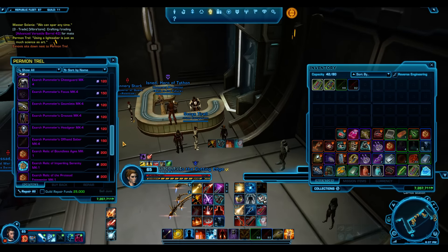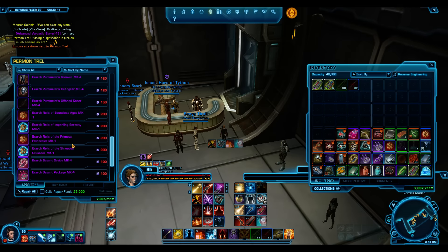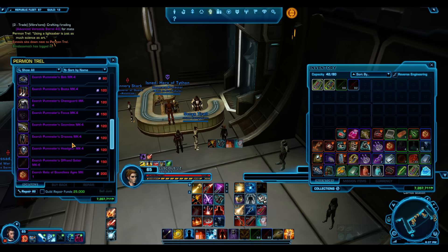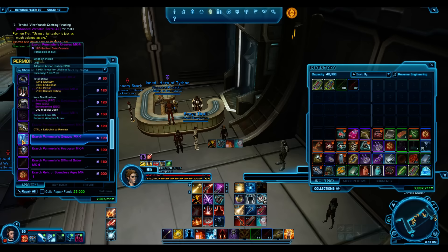This is the 220 stuff - not best in slot. Some people say you can buy best in slot here, but no - 224 is best in slot. You can see the difference between these items: you get one extra endurance. Although that's before augment - so that's why I say they're pretty marginal.